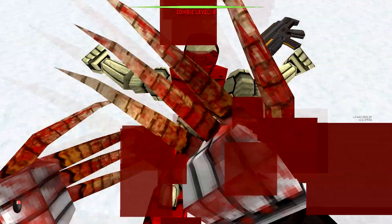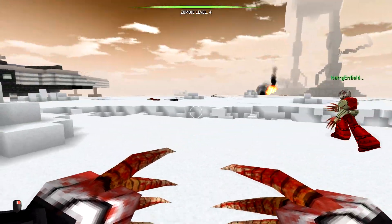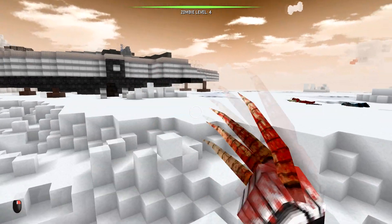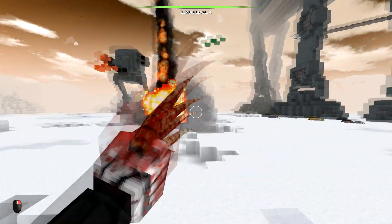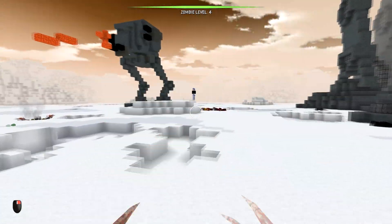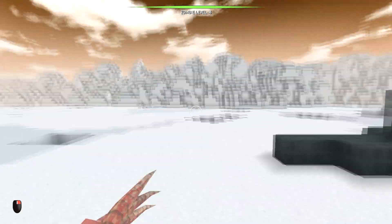The whole voxel-based thing is more about building your own maps and sharing them with the community. As you can see, we're playing in the Battle of Hoth, and before that somebody made a Super Mario Brothers themed world. There's a lot of cool user-generated content making every match seem super fresh.